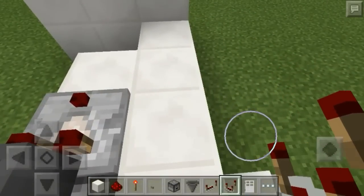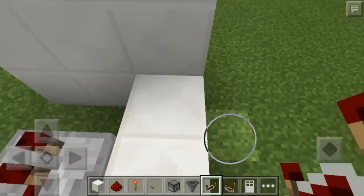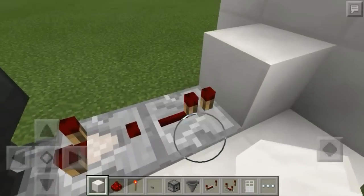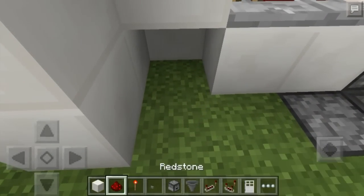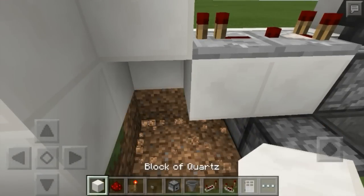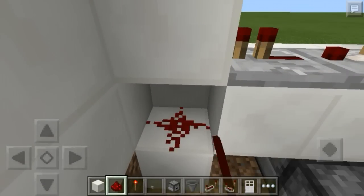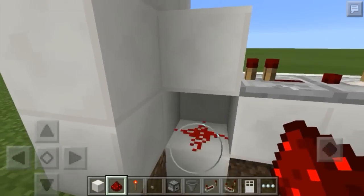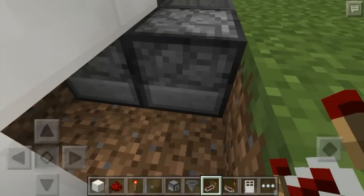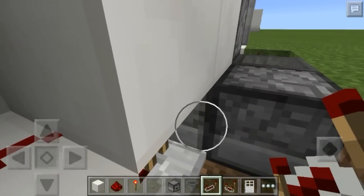Next, place two blocks right here with a comparator coming out of the hopper and a redstone repeater coming out of the comparator. Place a block in front of that repeater, then delete these blocks right here. Switch this block to a block of your choice. Take redstone dust and place it on that block, then take a repeater coming out of this block and going into that dropper.